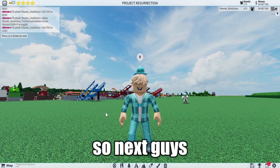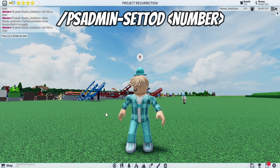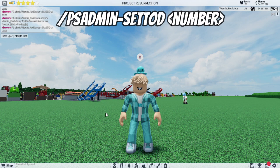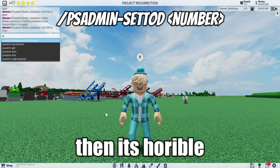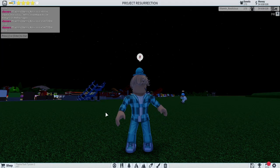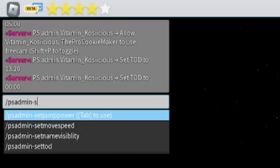Next is the time of day, which is one of those crucial things — you really don't want it to be dark in Theme Park Tycoon 2 because you can't build, you can't see. It's pretty much impossible unless you have a light show or fireworks. Let me show you a brilliant example of how dark it gets — it's basically black.